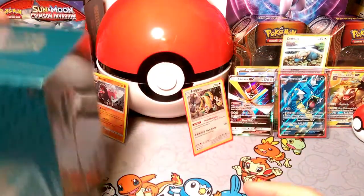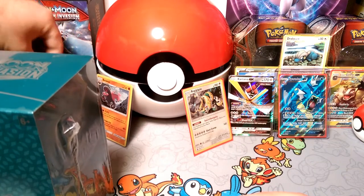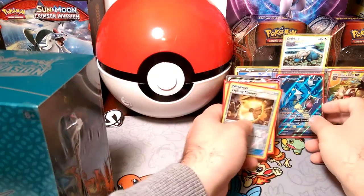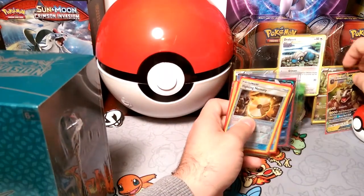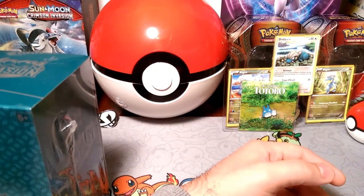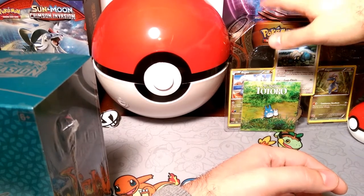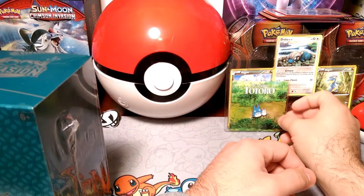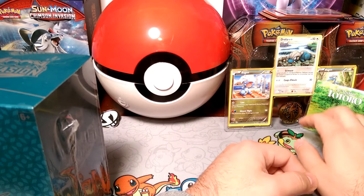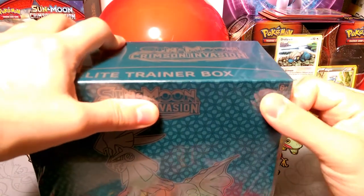First thing I'm actually going to do is clear out the background here a little bit — I had this stuff up for the pack of days but I want to clear it out so that we can get more good pulls up here. We'll just put it up here on top of the tin, hopefully it stays. We'll move Totoro over here a little bit as well. There we go, just blocking that big one a little bit.